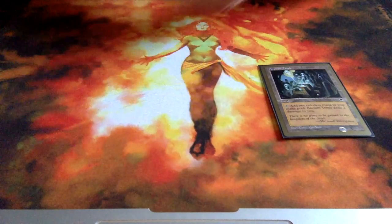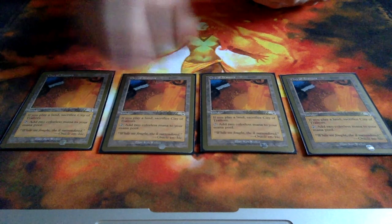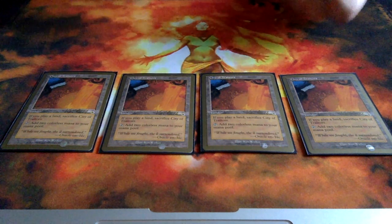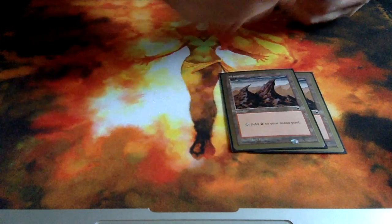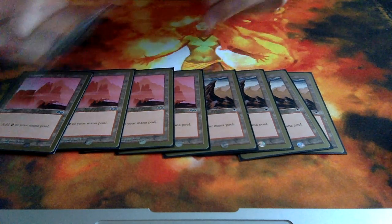Now for the lands: Mr. Boulet ran 3 Ancient Tombs — it gives you 2 colorless and deals 2 damage to you. He ran 4 City of Traitors, which can be a good card if you have your mountains in play and don't want to play any more lands, or if you're coming back after a Wildfire — City of Traitors gives you 2 colorless mana but if you play another land you have to sacrifice it. And the deck's got 13 Mountains. That's basically it.